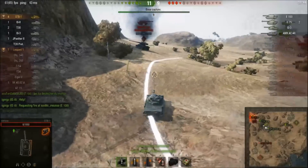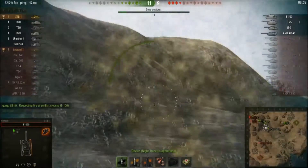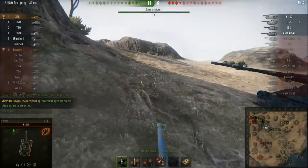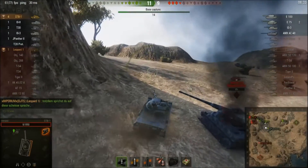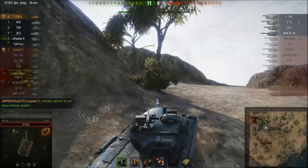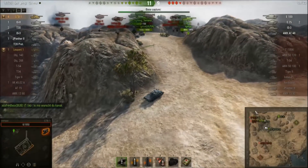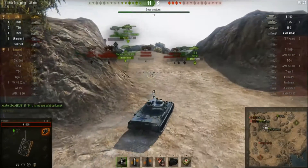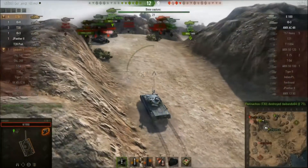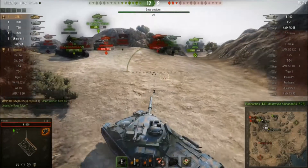Moving on into the capture zone — there's that 50 120 that he was having all those duels with, trying to come back around and get back to where he started up on top of the hill. A T-30 finishes off the E-75 with a nice hit.